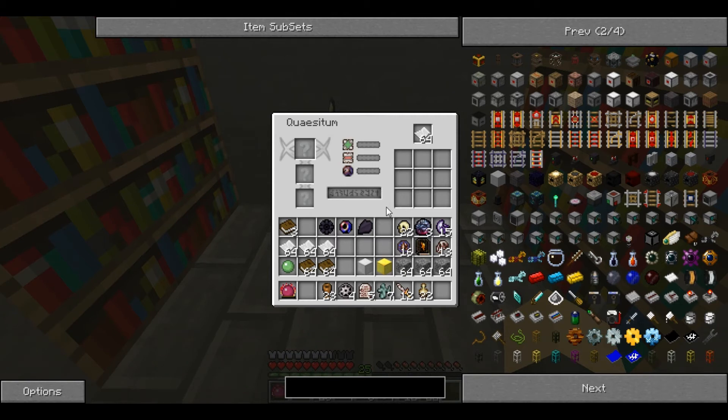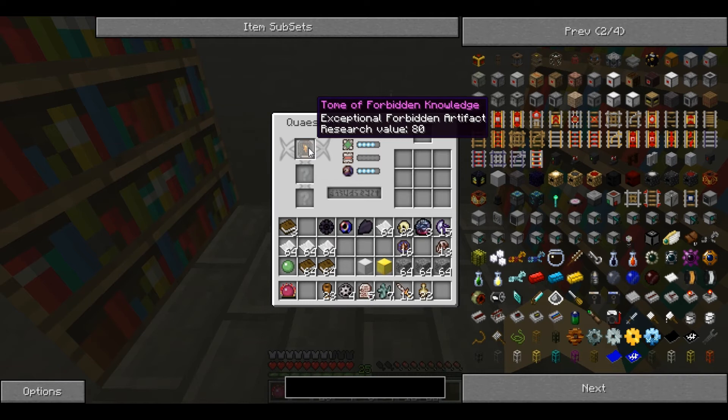You choose an avenue of research — we'll start off with forbidden knowledge — and you place the highest research valued item. In this case, the tome of forbidden knowledge. Take off the paper so it doesn't start early and place that in there. The success has gone up to 86%, but the loss is at 75%, so there's a 75% chance that this tome will be destroyed when it tries to research.